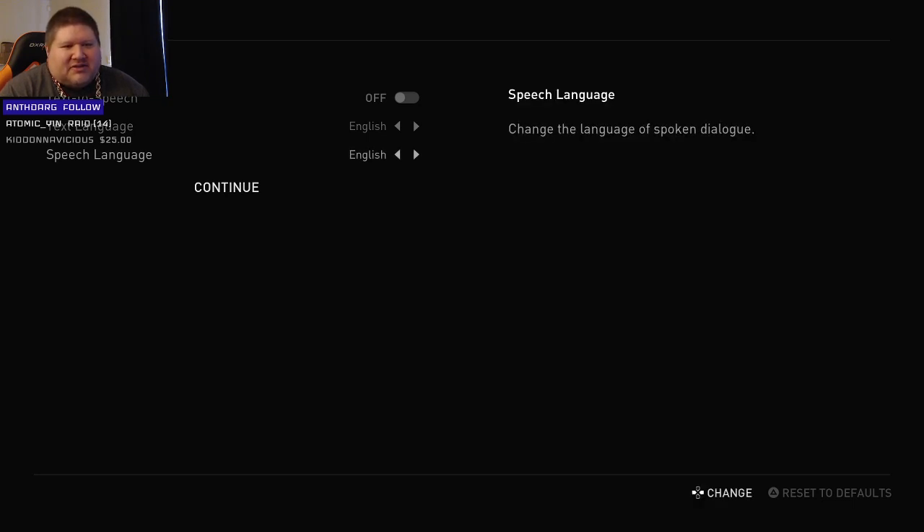It brings you right to this screen as soon as you load it up, so we gotta go through some options. I don't want to delay at all because I've been waiting for this so long. Obviously we want these in English. Text to speech — it enables narration of on-screen text, wow. That's a pretty cool feature but we don't want that obviously.